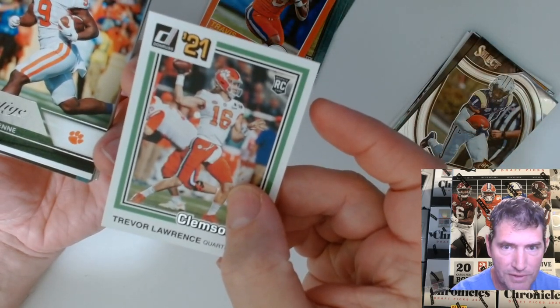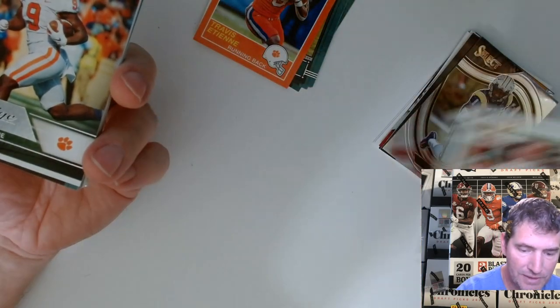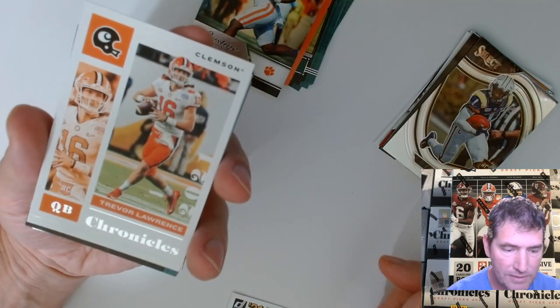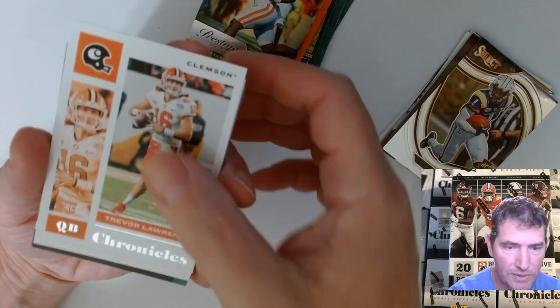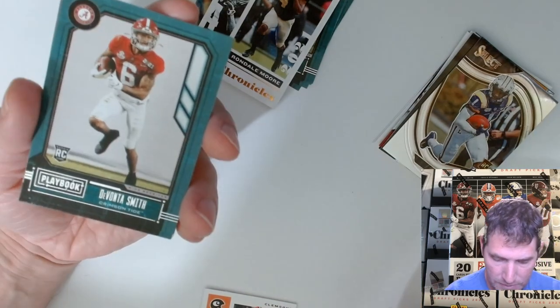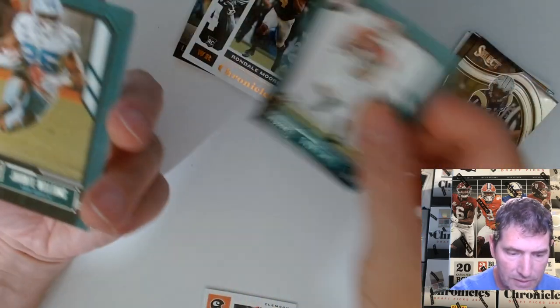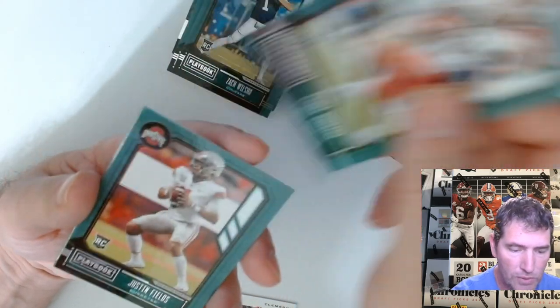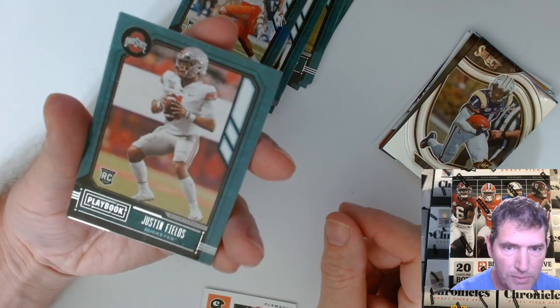There's a Lawrence, centered perfectly too — put that over in my Trevor Lawrence pile. There's another one, centered pretty well as well. Rondell Moore. Zach Wilson. Chuba. Justin Fields Playbook rookie — first one I've seen of those, well of course because they haven't had these in the other ones.